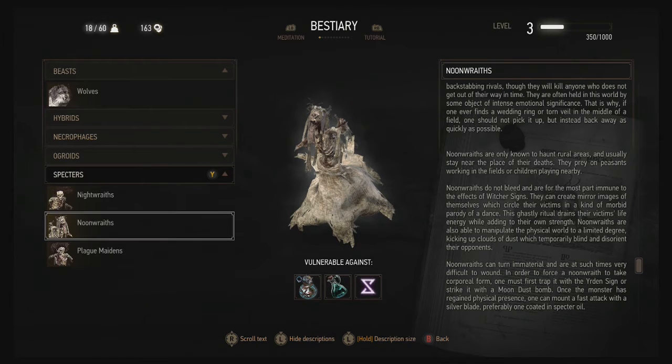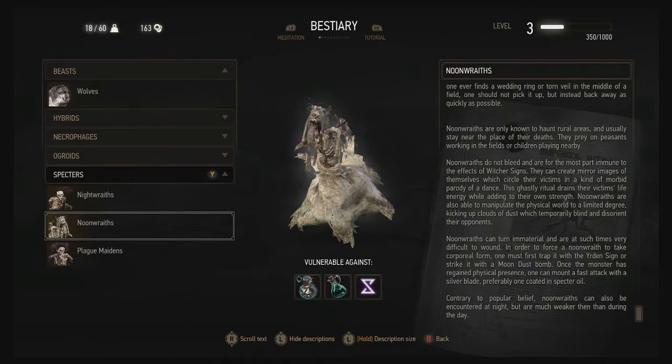They will manipulate dust clouds to temporarily blind you. To face a Noon Wraith, use a potion related to the sun or Moon Dust. Contrary to popular belief, Noon Wraiths can also be encountered at night, but are much weaker than during the day.